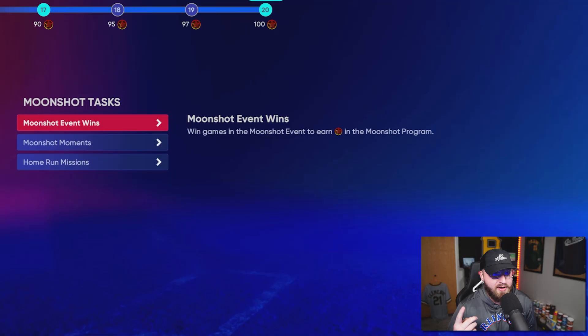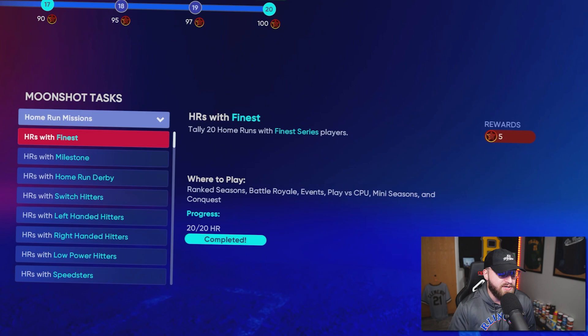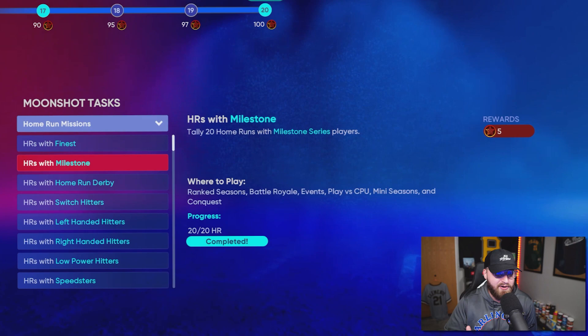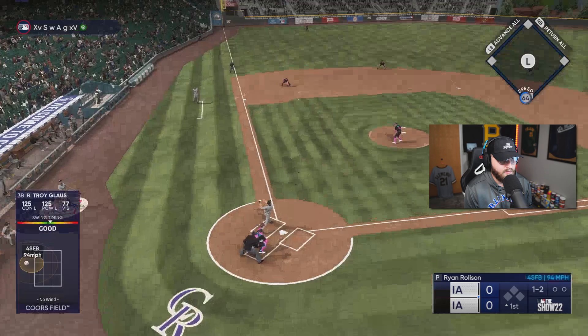There are some different Moonshot tasks you will have to do in order to complete this program. You can get Event Wins, and that will get you 2 stars. You have 4 different moments that will get you 5 stars. And then you have a bunch of different missions. Just make sure you guys put your team together according to all these different missions. I think all of them get you 5 stars. Try to get them done within the event, do it against the computer — whatever you want. That way you can get quickly through this program.